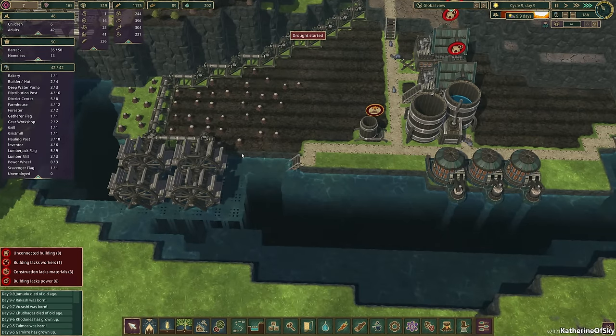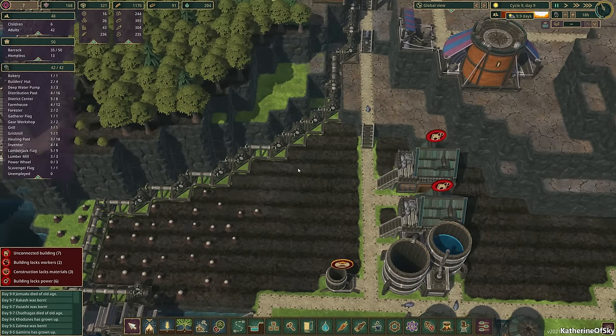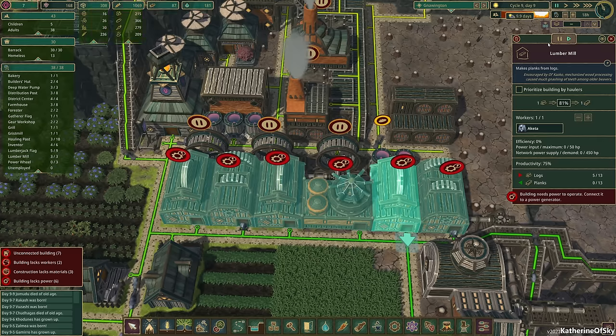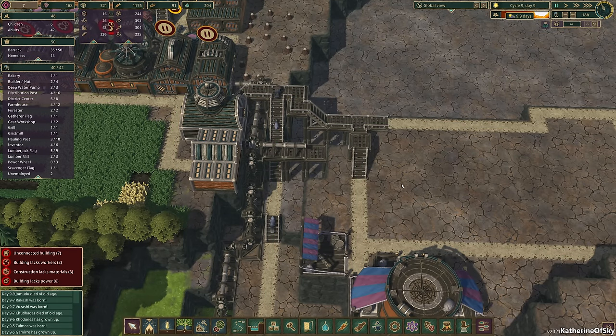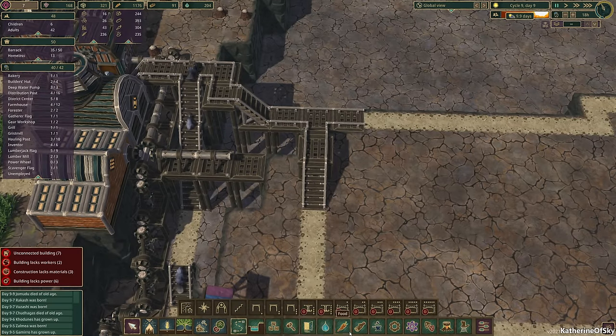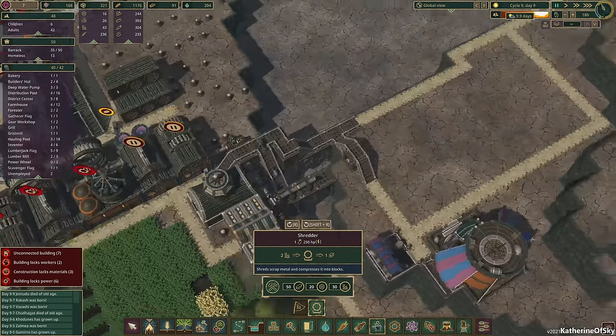We still have a tiny bit of flow. We now have a 10-day drought — that's a lot of drought. So we need to stop some of these processes obviously. Let's pause this, pause this, and we need to unpause these guys because that's all we have. We have 16 gears, which is great — we need that of course for the scrap metal processor to make them into metal blocks. Do we have that? I think we did unlock it — yeah, the shredder. That's what it's called.